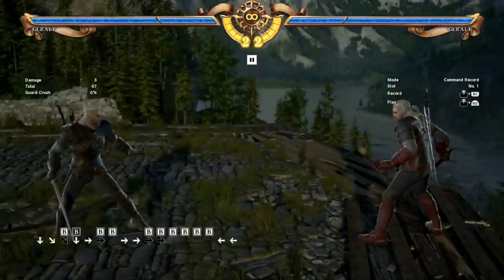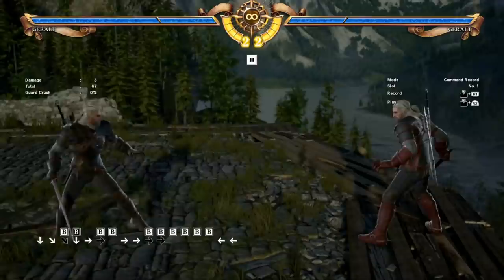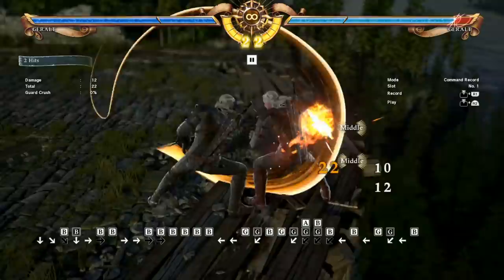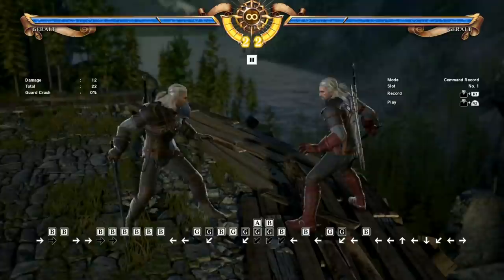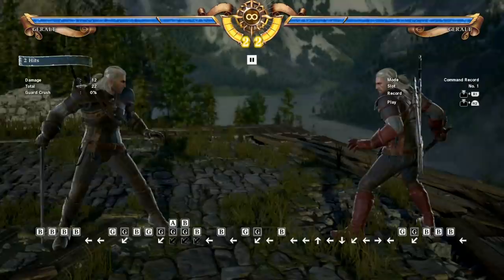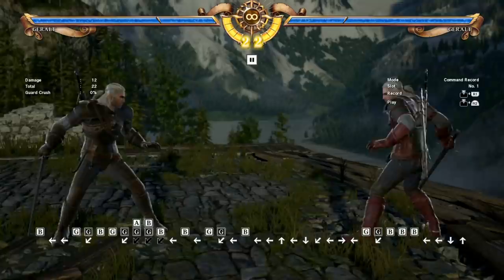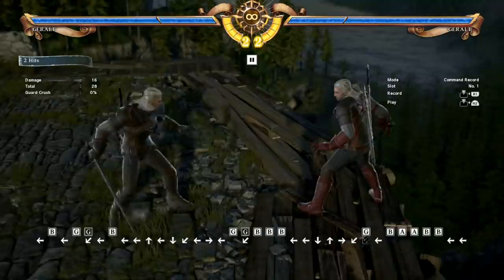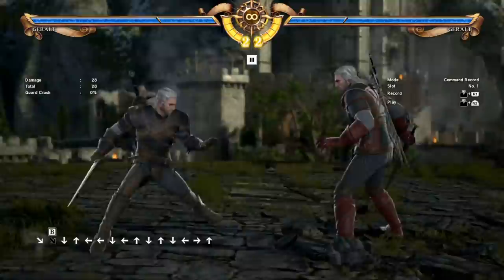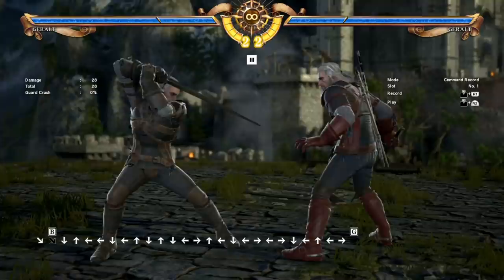Geralt's whiff punishing is really good, but his block punishing maybe leaves a little bit to be desired. He doesn't have any really good full crouch moves or while-standing moves. While-standing B is his best one — it's pretty fast and it's 2 hits, but it's just not that much damage. If you block a big low with Geralt, you're not really going to get that great of a punish — pretty much only while-standing B, which is fine but not amazing. He's a very good whiff punish character, but when blocking things you're only going to get while-standing B, AA, or BB. Generally, you're going to want to be sidestepping and backstepping a lot to try to get whiffs.